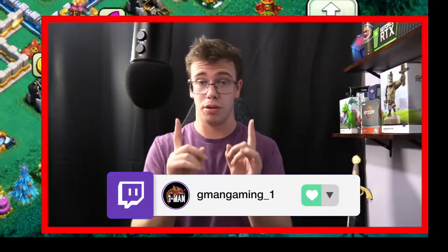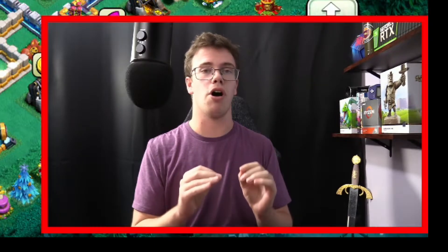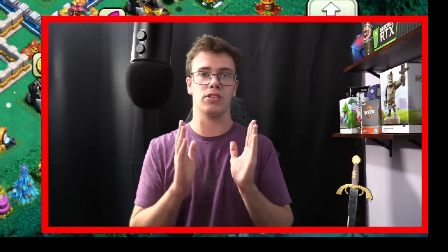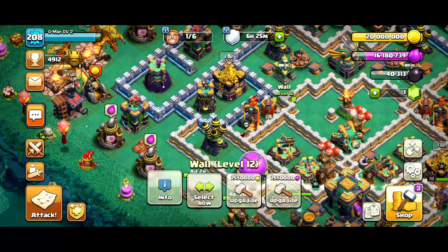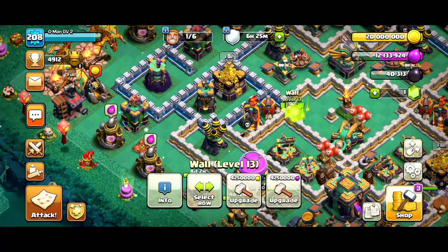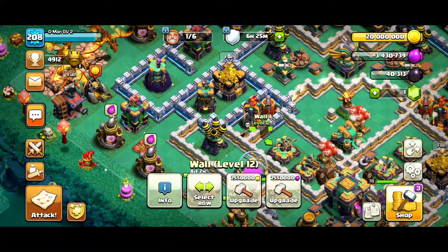I had a problem — I completely forgot to click record in OBS, so I actually didn't get the facecam or audio for the spending spree. Thankfully, I was able to record a b-roll of the actual spending spree so I could talk about what we upgraded. First thing we did with all the elixir was upgrade walls, since I have my warden maxed out and I'm currently upgrading the log launcher in the research lab, so I could spend it all on walls, which was good value.